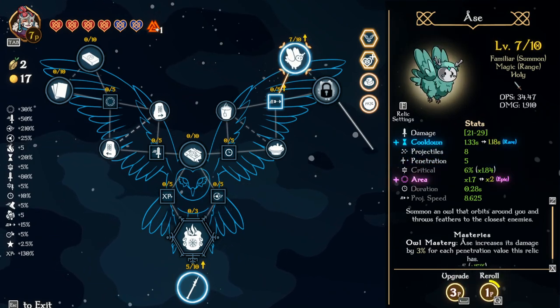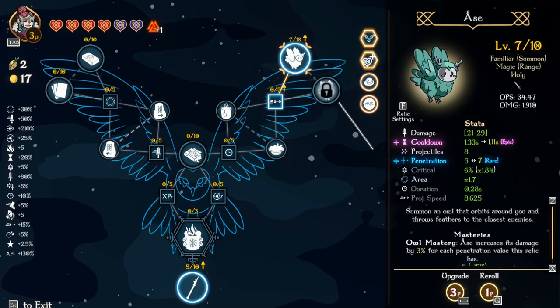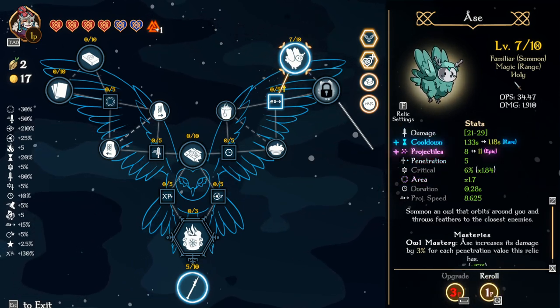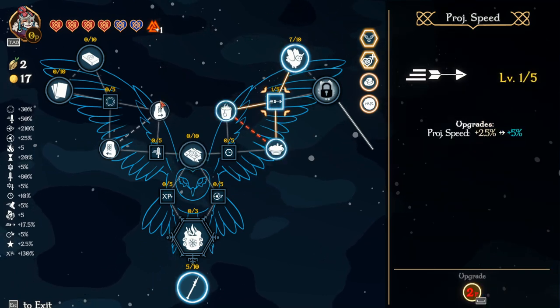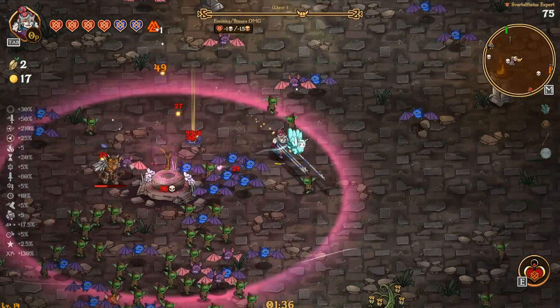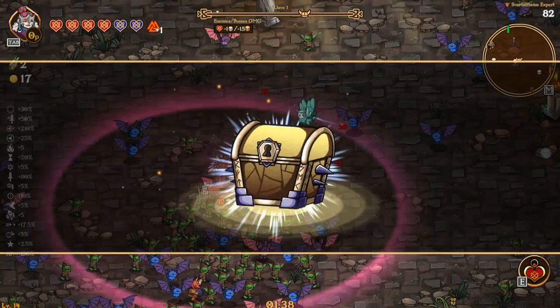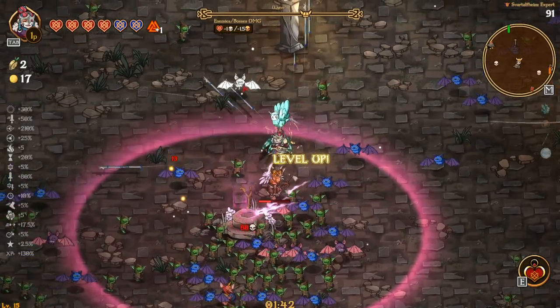I'll take projectiles and area. These ones I definitely want — I think I just want projectiles and damage to be completely honest. Projectiles and damage would be our best bet. We got cooldown there and projectile speed — I think cooldown is going to be the way to go on that.